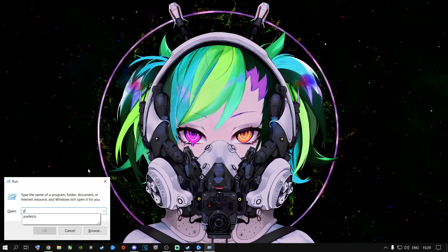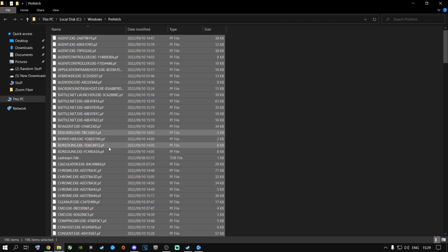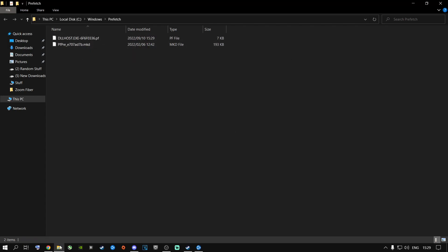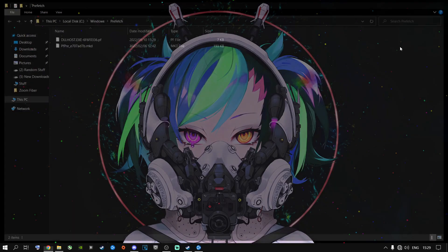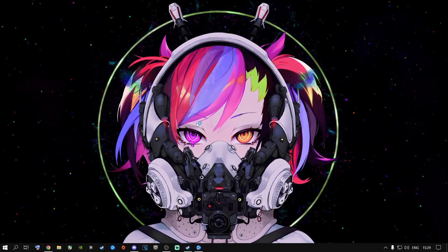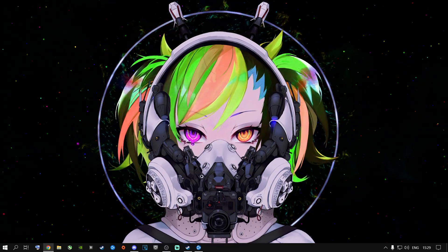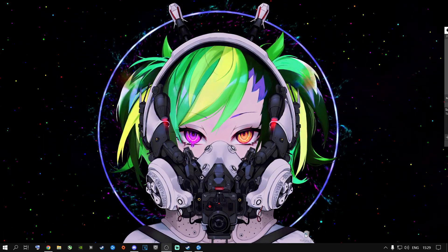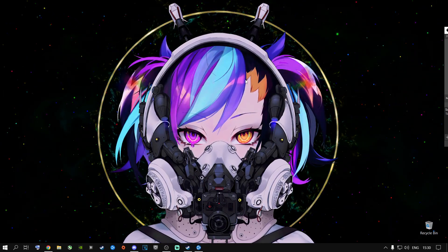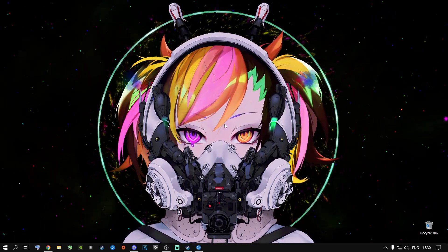Press Windows key + R one more time and type Prefetch, press Enter, go to Continue. Click anywhere inside, Ctrl+A to highlight everything, press Delete, and say Do This For All Items, then Skip for files Windows is currently running — as you can see it starts creating new files because your machine is actively doing things. Once done, empty your Recycle Bin — it's very important to free up that space. I do this almost every day, so mine isn't huge, but if you don't do it regularly it could be multiple gigabytes of wasted space.